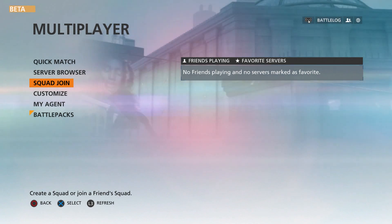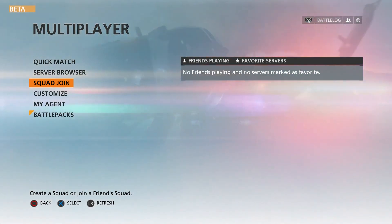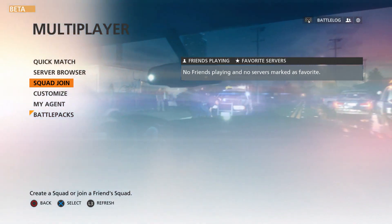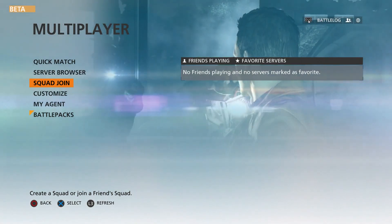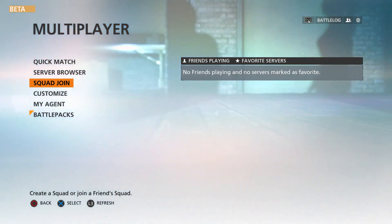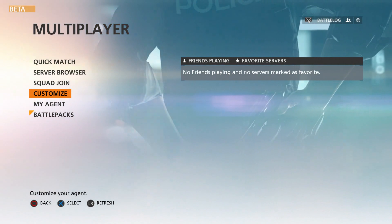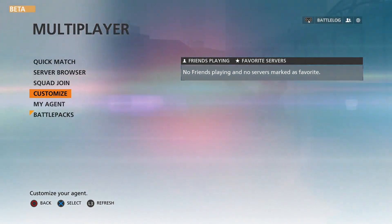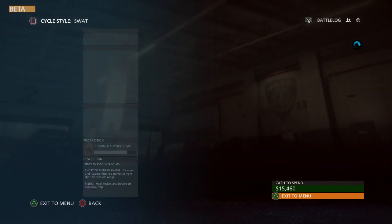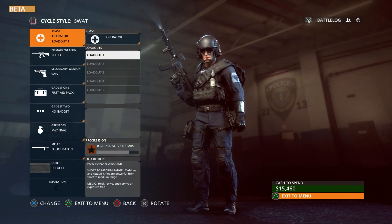Squad join is just like in Battlefield 4 as well, although Battlefield 4 for some reason did not launch with the squad feature. This game will launch with it, which is awesome. You go to squad join and you're able to join up with your friends before the match and prepare, just like always.